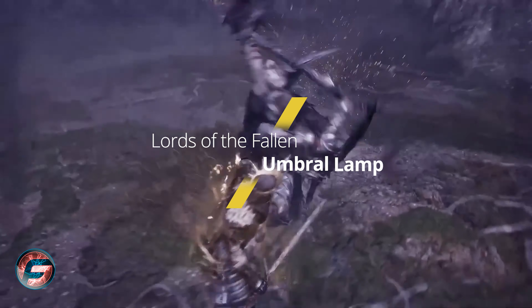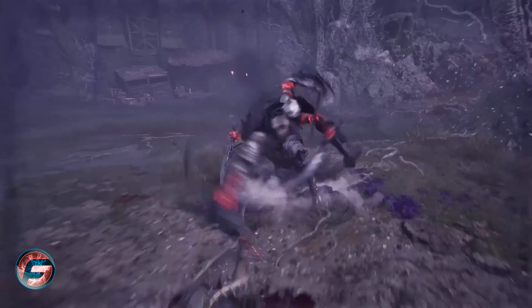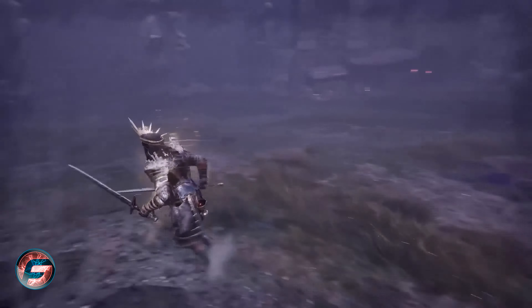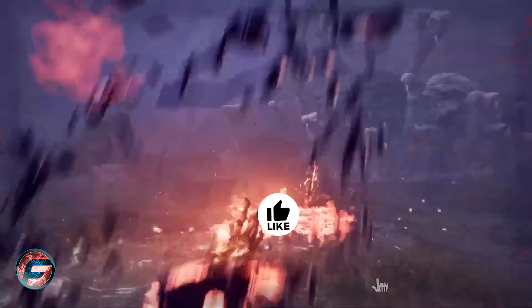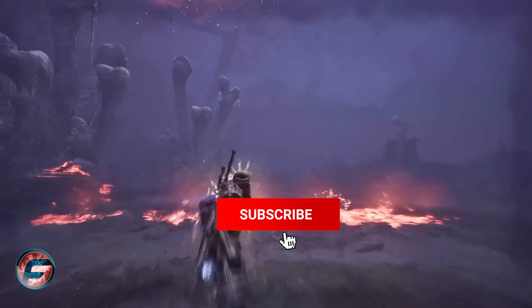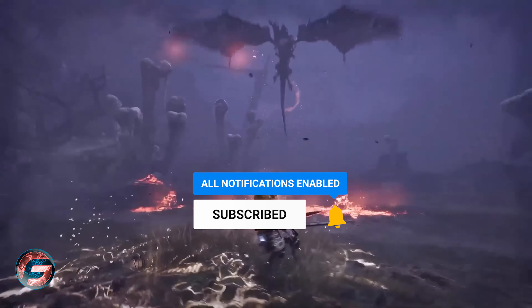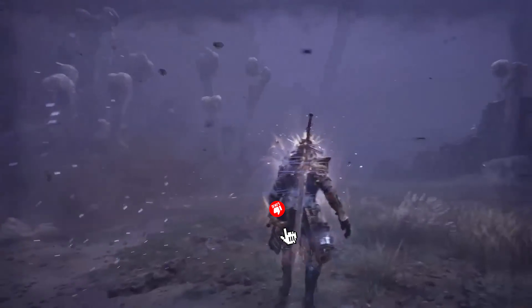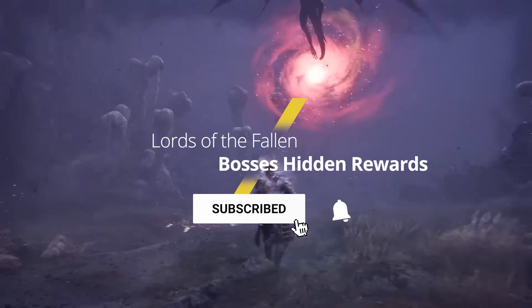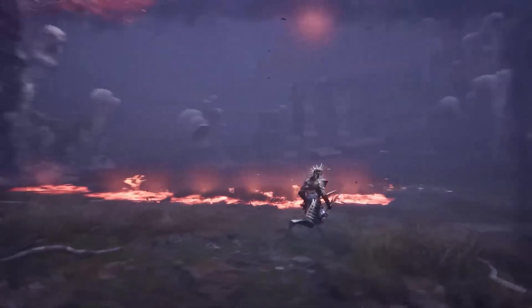As you are playing through the game, there is one very important thing: the Umbral Lamp. Besides solving different types of puzzles, there is one particular thing this Umbral Lamp is going to do. If you do not do this when you are fighting bosses, you are going to miss out on a lot of rewards. When you take a boss completely down and he's dead, you need to do a Soul's Flame.